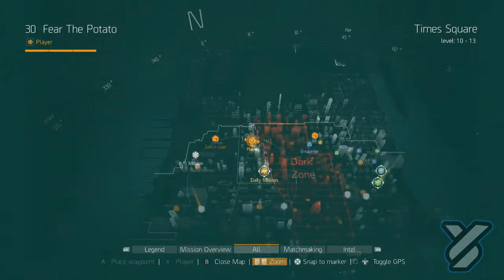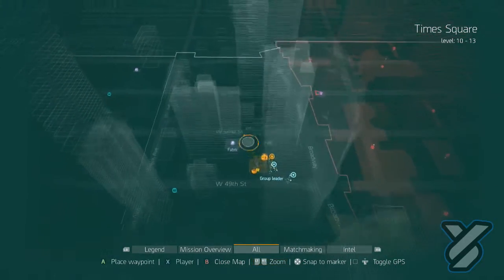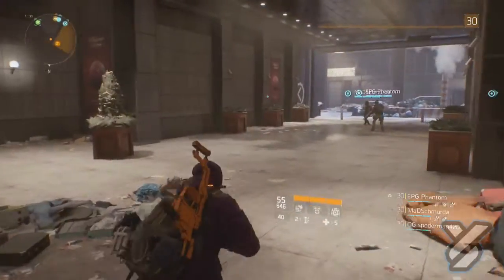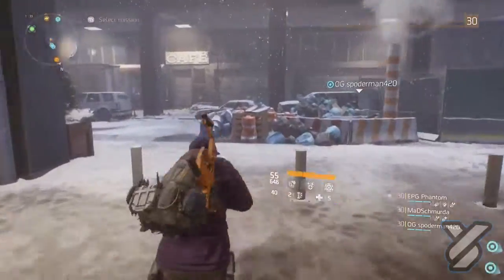What you're gonna do is come to the safe house Autumn's Hope, and once you come out through the front doors you're going to make a right and run down the street until you come to a crossroad, then make a left and go down past the semi truck.